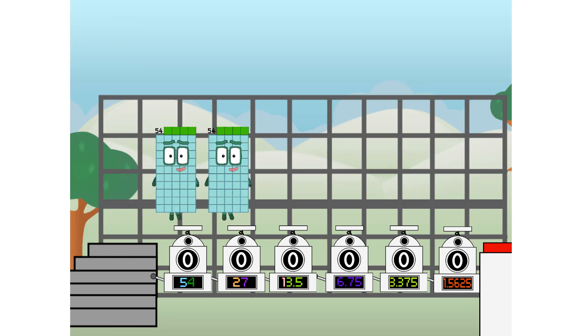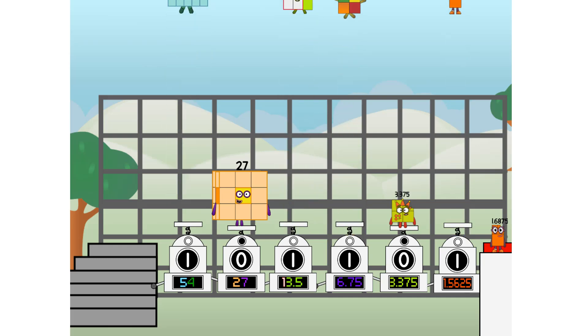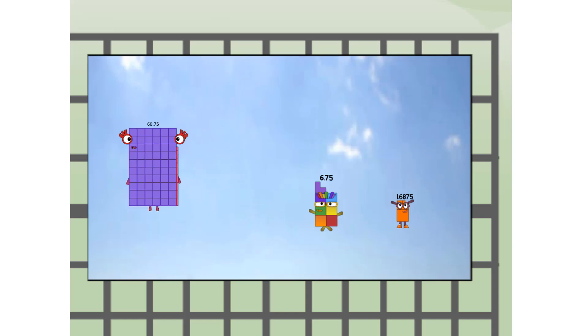First, I split in two. Fifty-four. And twenty-seven. And thirteen and a half. And six and three quarters. And three and three eighths. And one and eleven sixteenths. And one more to press the big red button. Then you choose who's going up: one of me, and none of me, and one of me, and one of me, and none of me, and one of me, and one of me. And fire!